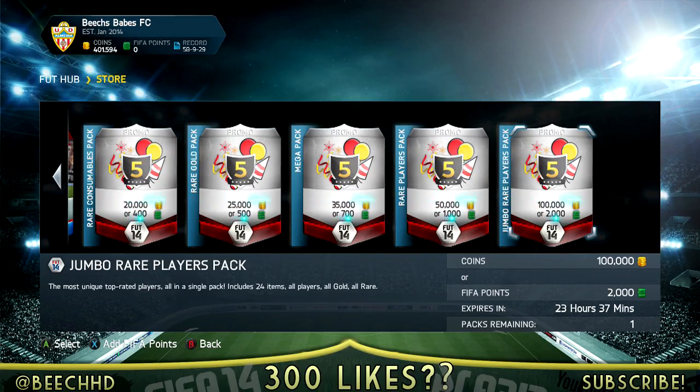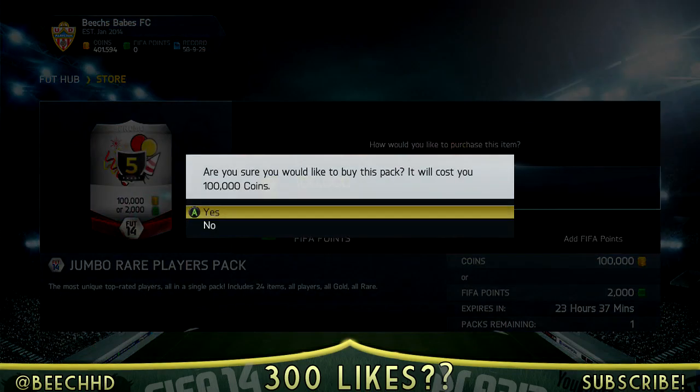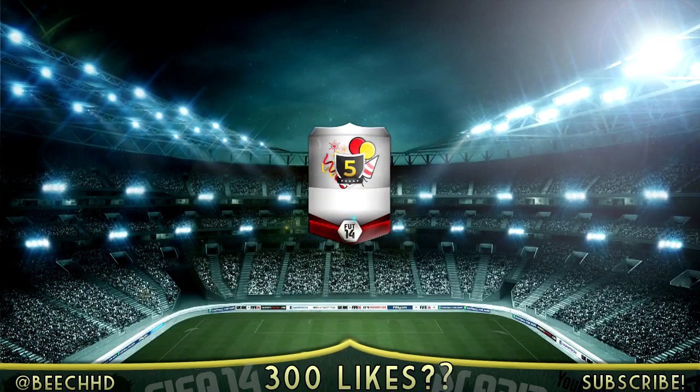What is up guys, PCHd here. Today we've got a bunch of 100k packs where we've pulled an inform and some other stuff. Before we go into the packs, if you're looking to buy coins, go check out HDFut Coins — you can buy 100k packs, 50k packs, all the packs that are out now. Use code BECH at checkout to get yourself a 5% discount. All the links are down below in the description.